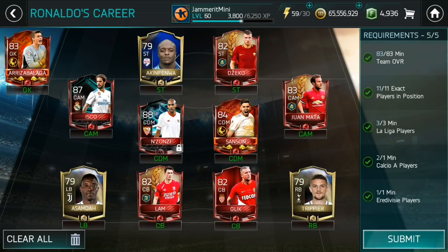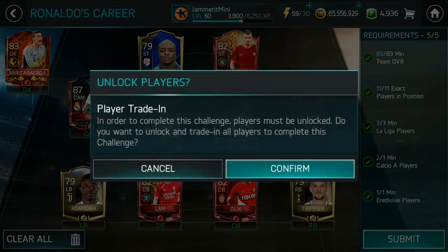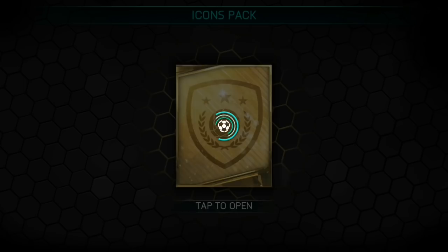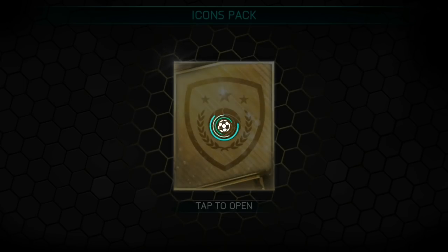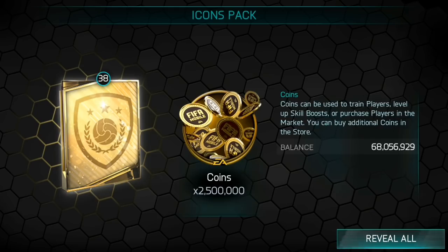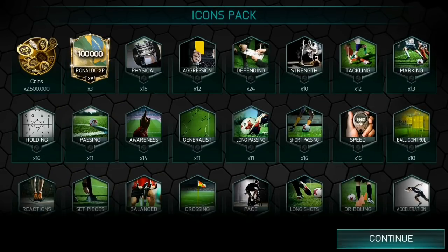The goalkeeper was around 350k. So this is a decent solution. The Isco and Nzonzi definitely help carry the rating. Let's pick up the rewards and then move on to the fourth SBC — that's when it definitely gets much, much harder. The first three are always really easy, but let's jump into the next SBC and go from there.